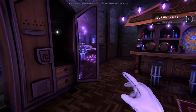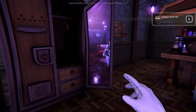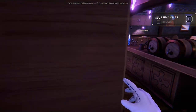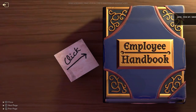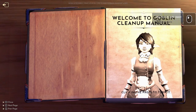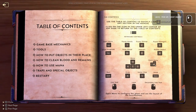Wow, they actually have a mirror - how do you think they do that? So there is a customizable character, it's not implemented yet but I'm guessing you can customize it. Employee handbook, welcome to the cleanup manual. Here are your base mechanics.